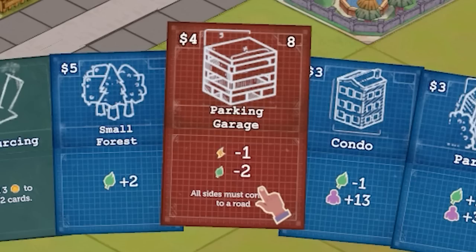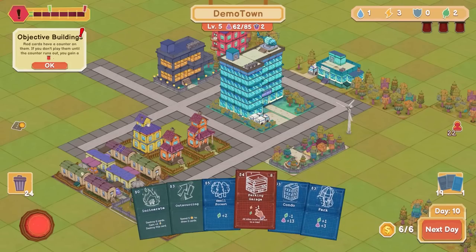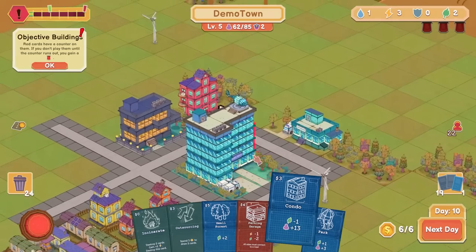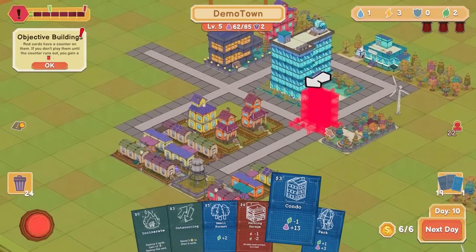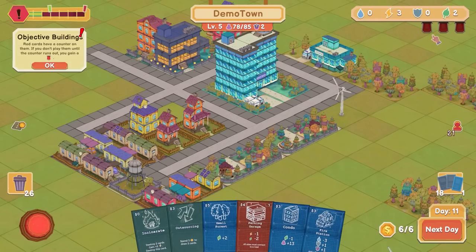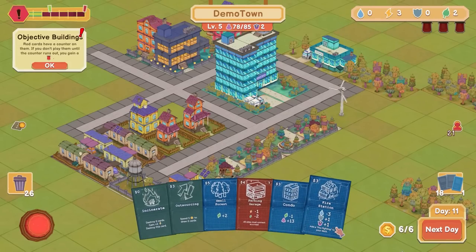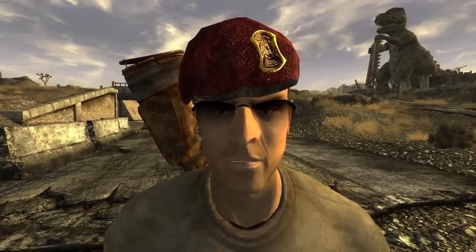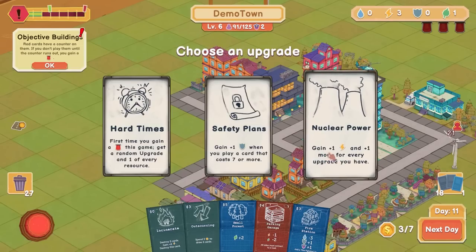That's going to eat into my nature and I've got eight turns to actually play the parking garage. Let's get that condo. I'm going to run out of road real estate. Another condo — man, I actually kind of like this migration thing. It is blasting our economy. It's really getting us a lot of boons — gain one power, gain one more for every upgrade I have, so that'd be two.